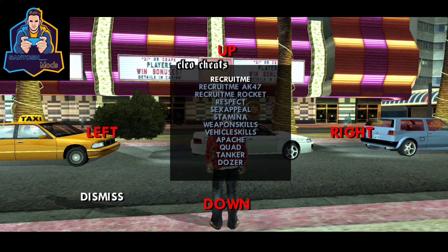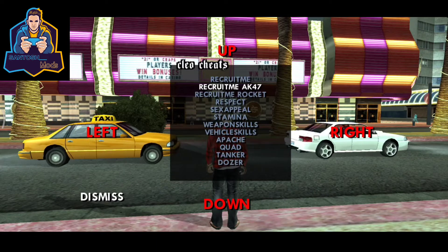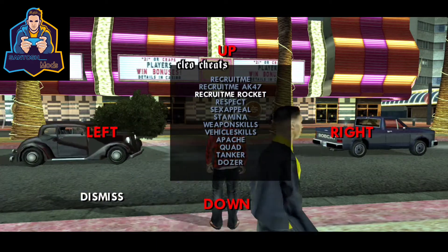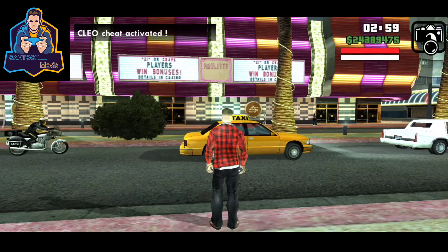There are three kinds of Recruit Time CSA. The first one: the people you call are armed with a pistol only. The second one: the people you call are armed with AK-47s. And the third one: the people you call are armed with a rocket launcher.